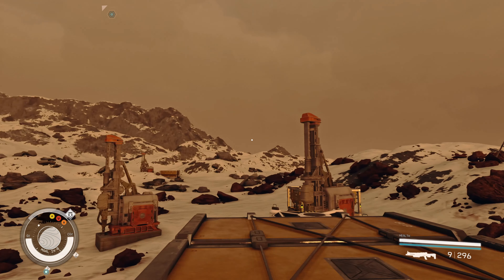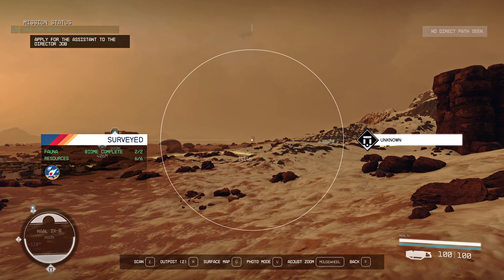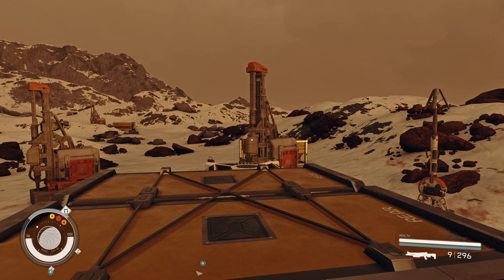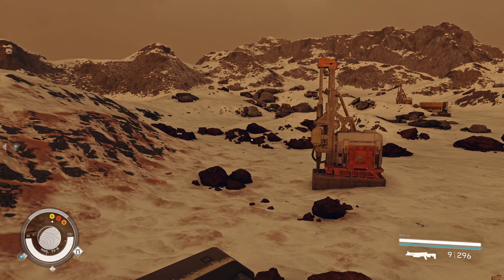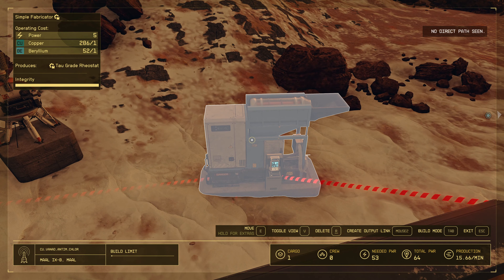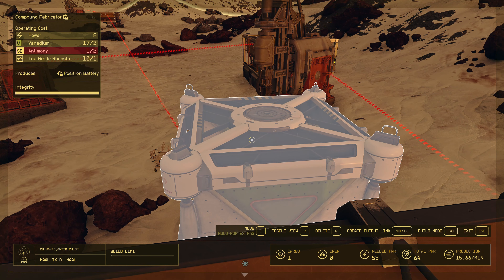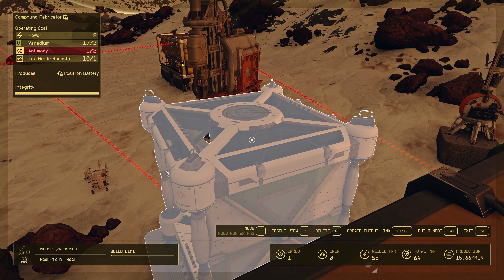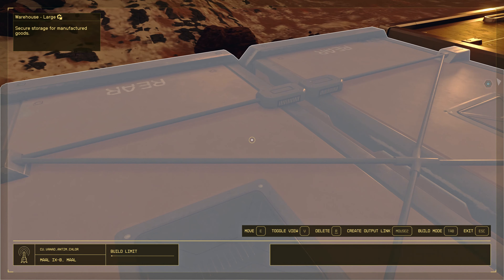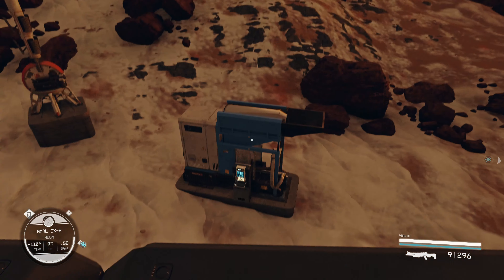I found this location near some mountains. There's also something interesting nearby — looks like a large weapon structure, not sure what it is. Anyway: copper, vanadium, and antimony are all accessible here. Copper feeds into the Simple Fabricator, while vanadium and antimony go into the Compound Fabricator, which creates the Positron Battery.